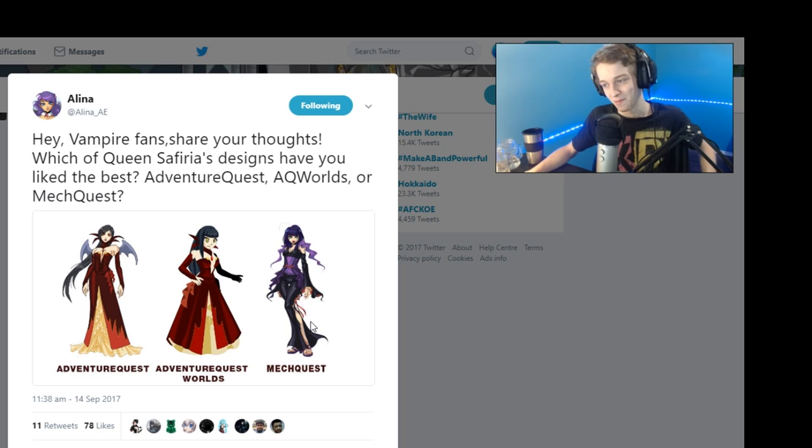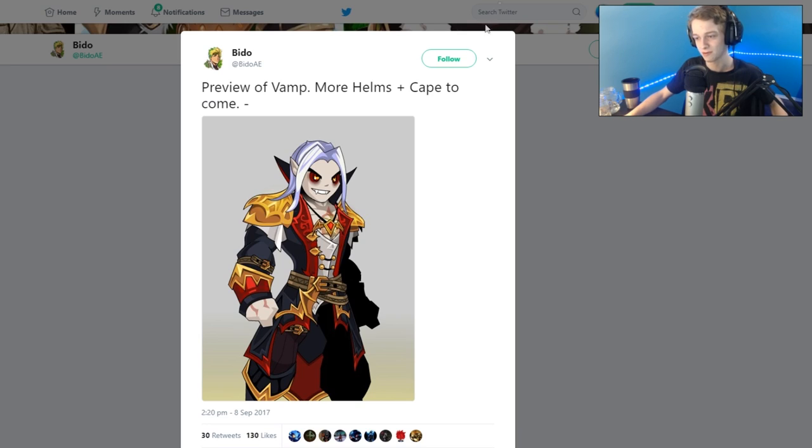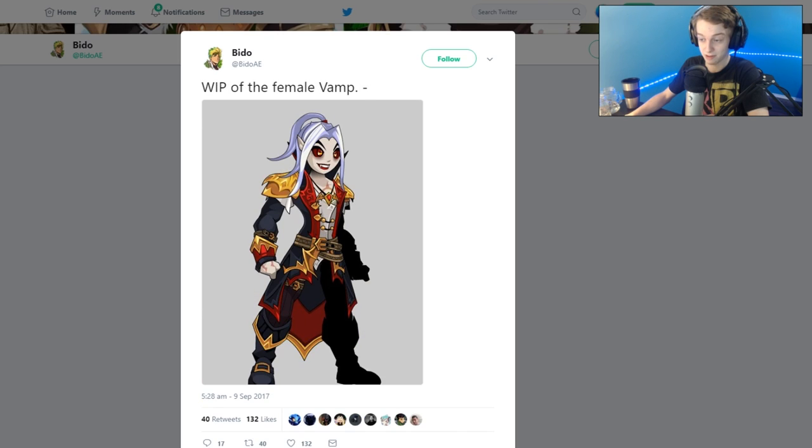Elaine has been tweeting a lot about Mogloween for this year — very AQW. Artix Entertainment always does this: their next big release isn't out yet and they're already talking about the next one. For Mogloween this year we're probably going to see Sephira back — I mean in the lore she's dead, but she's a vampire so they're kind of immortal. Bido has been working on some new vampire armor to back that up. We're getting a vampire class for the birthday class this year — that was in the previous news video. This is pretty cool looking armor and would be very good class armor for a vampire class. There's the female version right there.